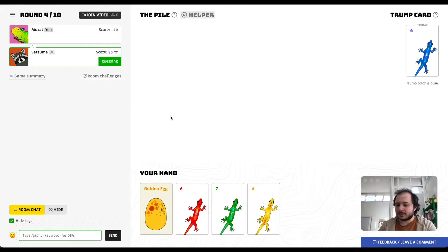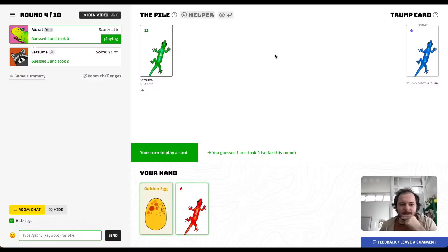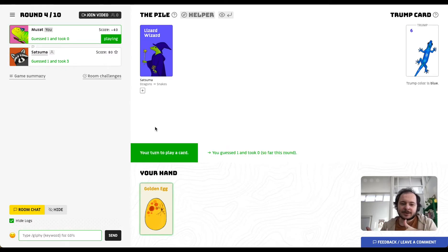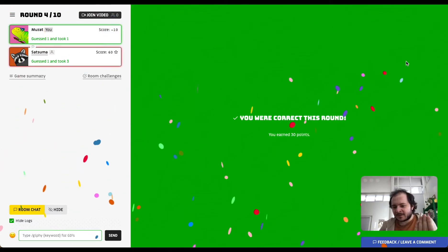If you're correct you get 20 points plus 10 points for every trick you correctly guessed. In this round I don't have a trump card or dragon, but I have a golden egg. The golden egg plays a random special card from the deck. Salah already lost; I'm betting on my golden egg. She played a lizard wizard — a special card that transforms dragons into snakes or snakes into dragons for the round. She transformed all dragons into snakes.